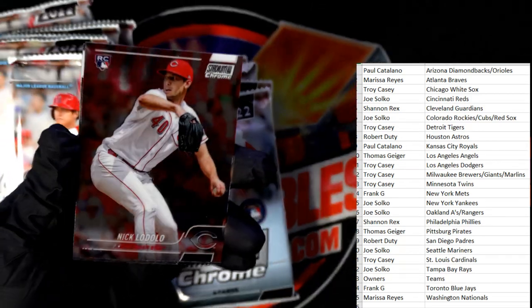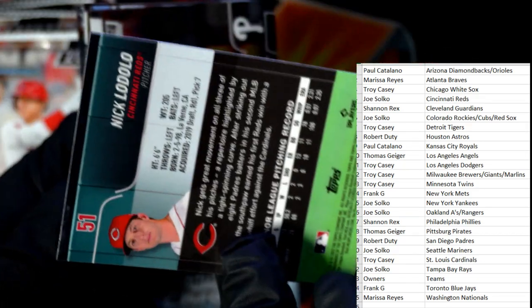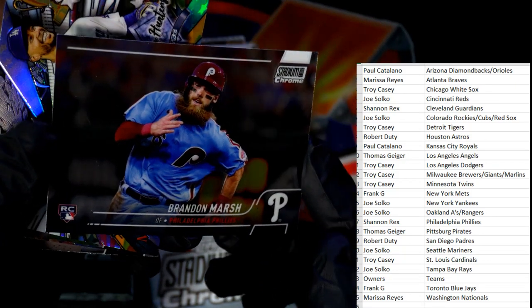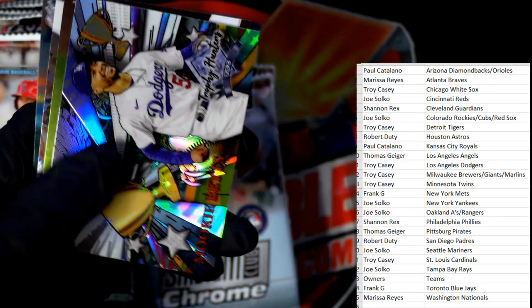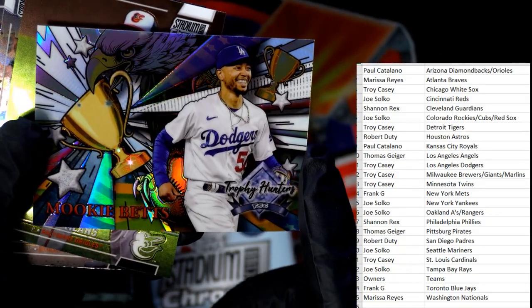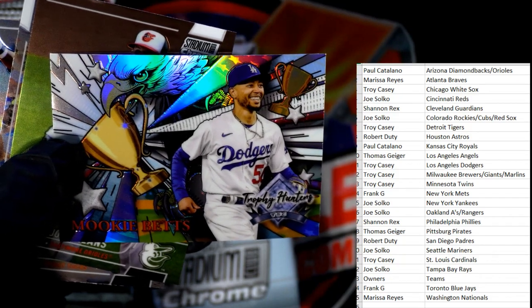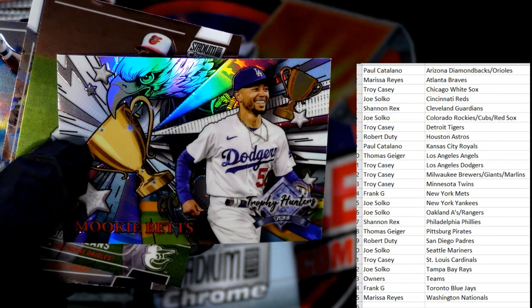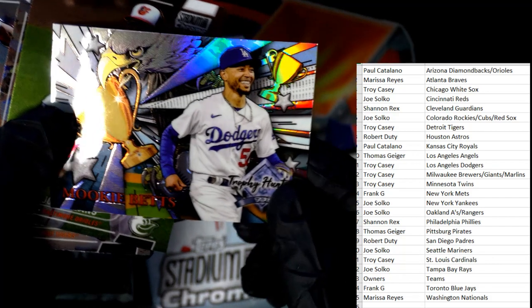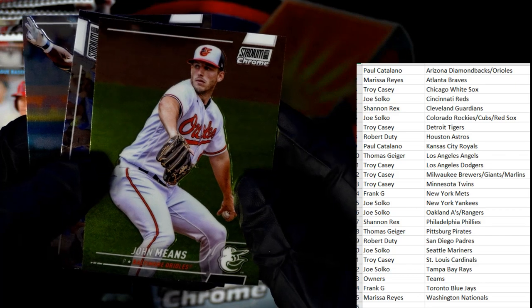Let's see if we can pull some bangers out of here. There's a Nick Lodolo rookie card base, Brandon Marsh base rookie card. And I love these Trophy Hunters - Mookie Betts Dodgers. This one's going out to Troy C, so Troy, that's coming out to you man. That's a good one - those are fantastic by the way.